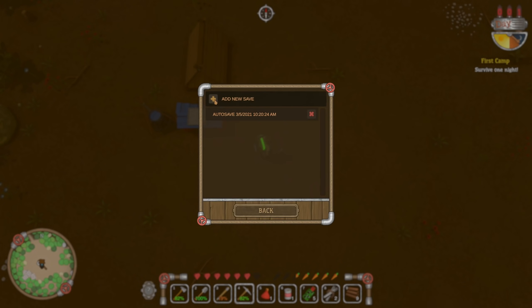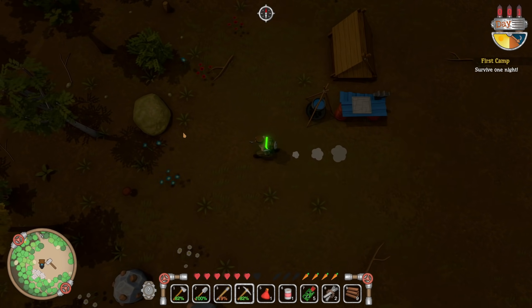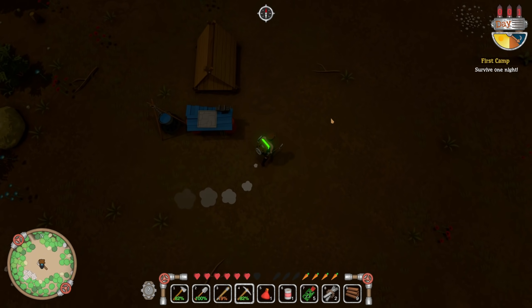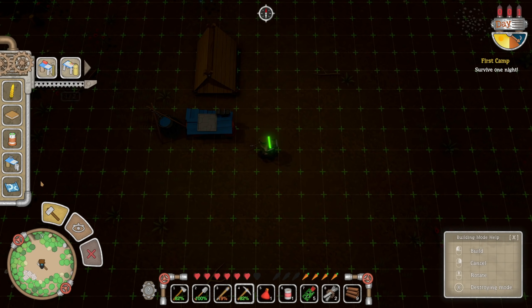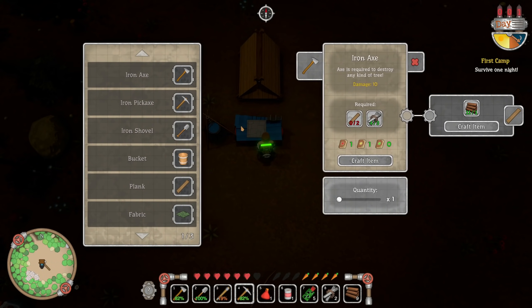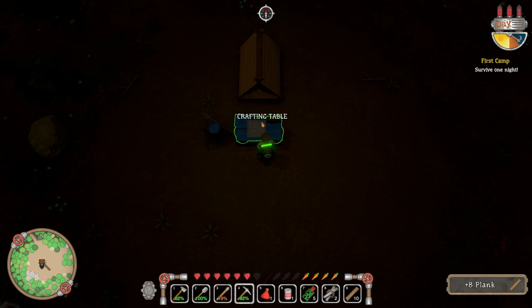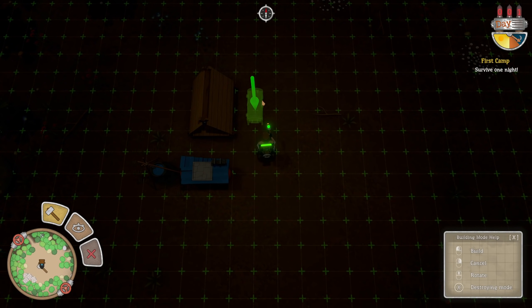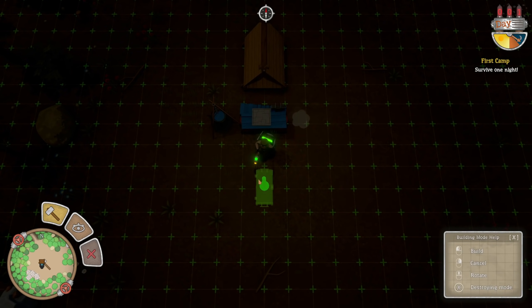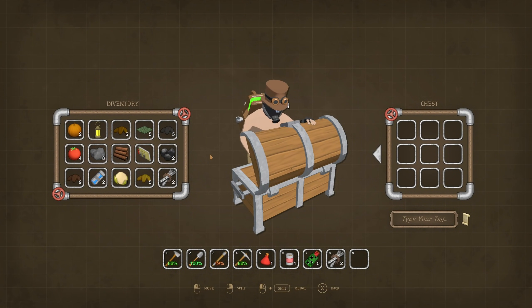Let's save the game. Auto save, add a new save — game saved. It is getting dark. Does that mean we have a raid incoming? We still have green lights. I want a chest, so I need to get some planks going. Let's get ten planks and put two chests down — right there and right there. Now we can start storing stuff, fantastic.